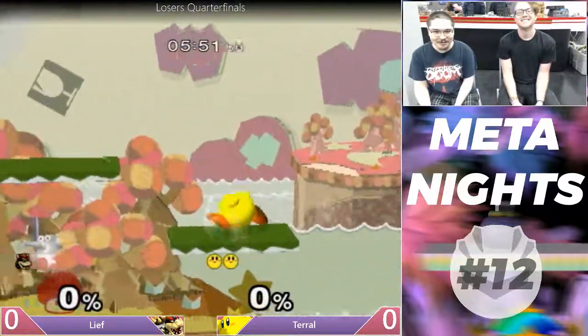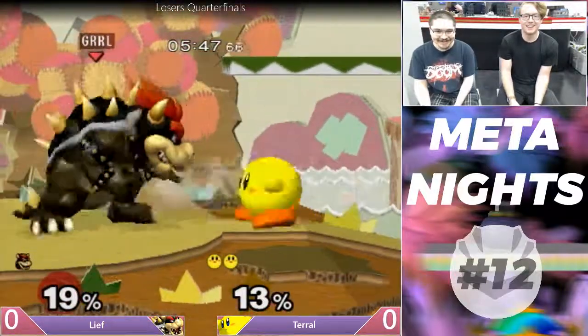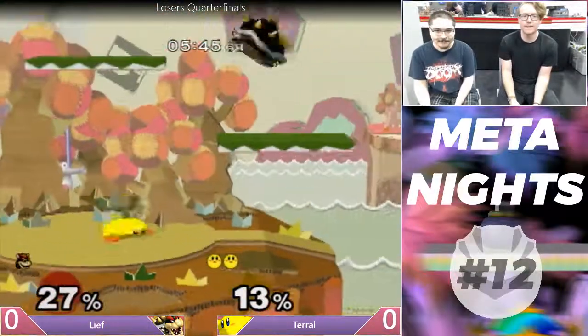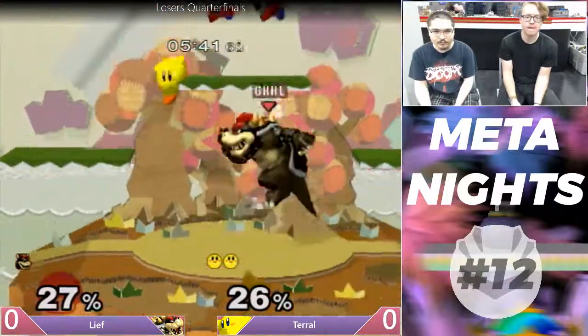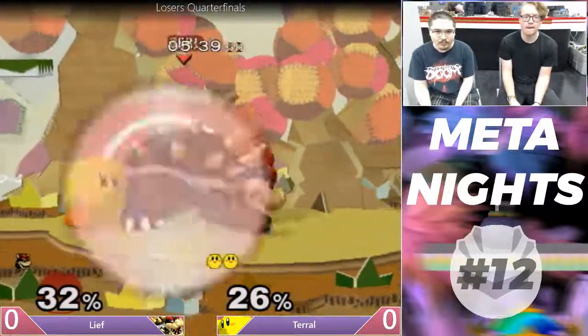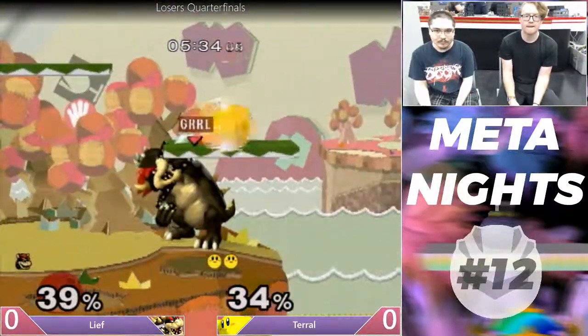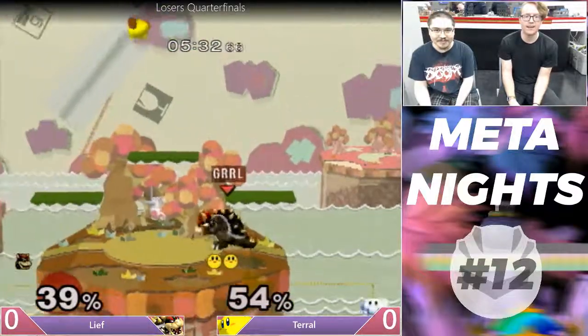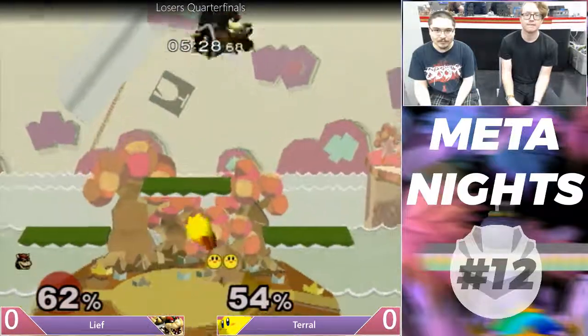It's clutch Randall. Kirby likes to go for up-air or up-tilt strings on Bowser, because it may not be as good as Kirby's 64 up-tilt, but it's still pretty solid for a low-tier character.